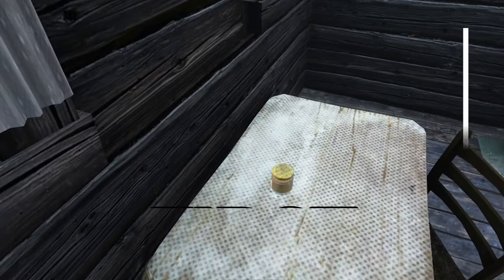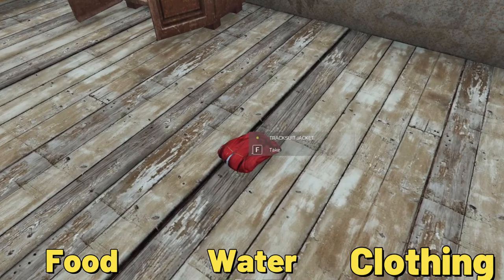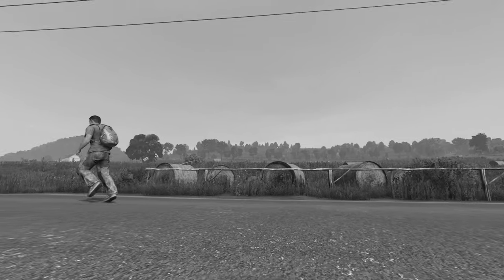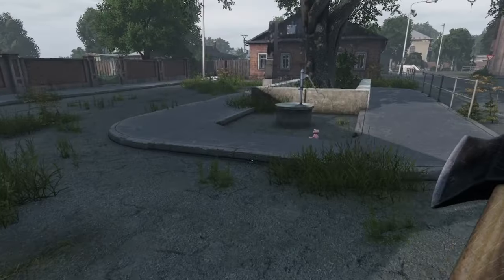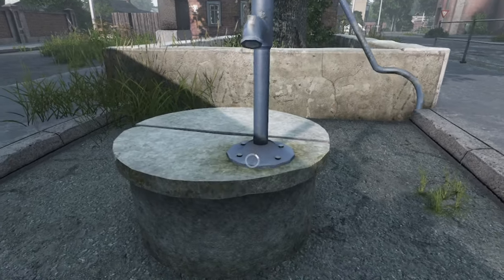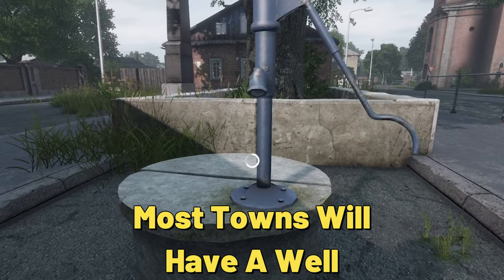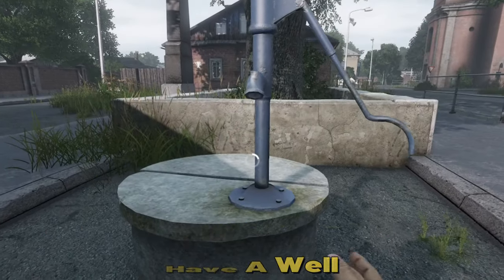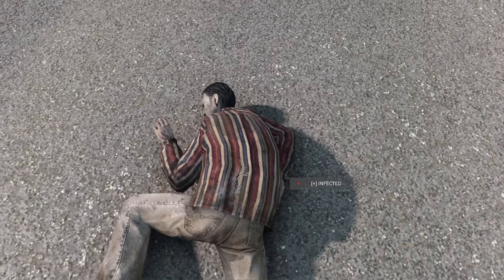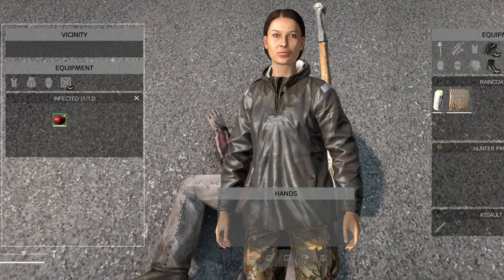The first step to surviving in DayZ starts with finding food, water, and clothing. Without these basic necessities, your character will slowly deteriorate and eventually die. When you first spawn, you'll face an immediate need to find water, as your character will be thirsty. In most towns there will be a fountain where you can refill your water bottle, and it's important to do this as soon as possible. Zombies can often have food or soda on them, so it's worth searching them if you encounter one.